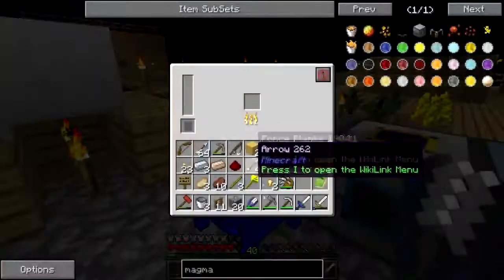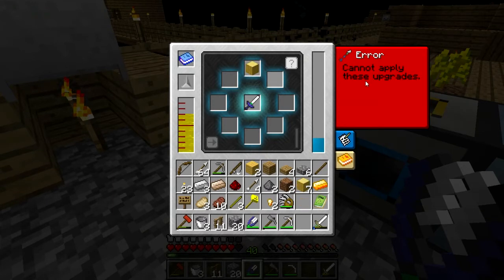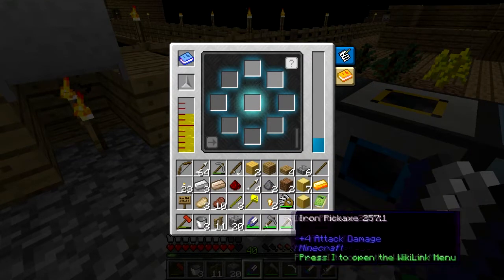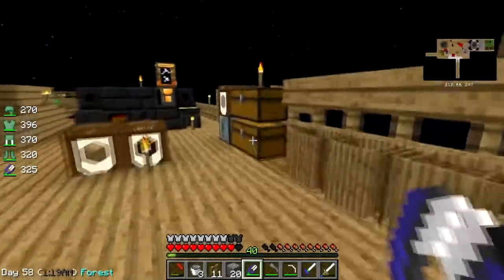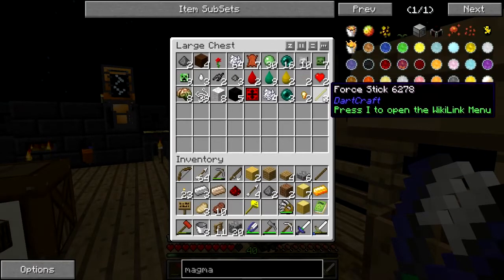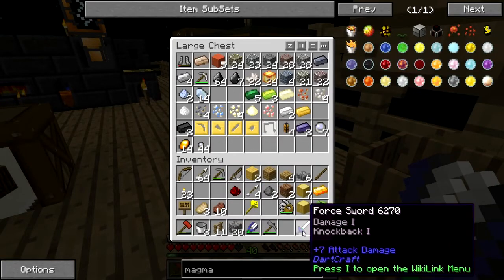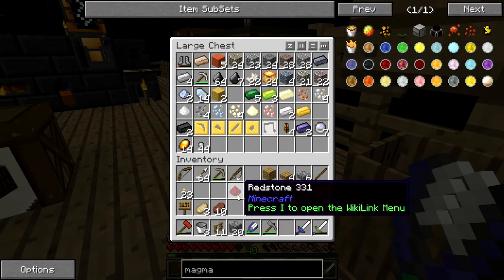I still need to put a log on something. I've got force logs — cannot apply these upgrades. I can't put it on my armor, I can't put it on the shears. Let's try to put it on the armor — nope, didn't work. I don't have enough to make an axe or a pickaxe. Let's consolidate those — put those there, redstone there.